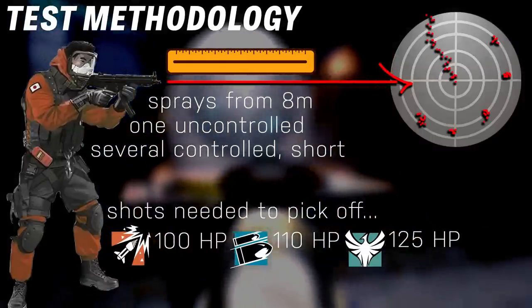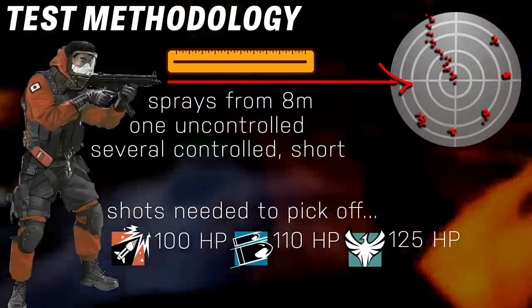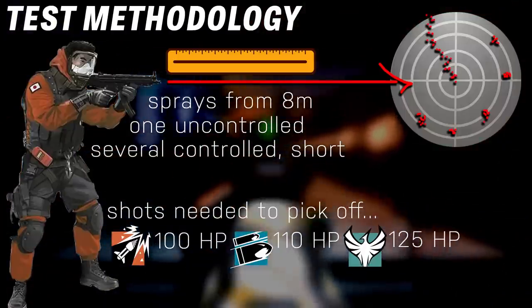I'll also be looking at the shots to pick off a one-armor, two-armor, and three-armored opponent. This stat is not as important for SMGs as it is for assault rifles, considering most SMGs have pretty linear, learnable recoil and not a lot of side-to-side kick.